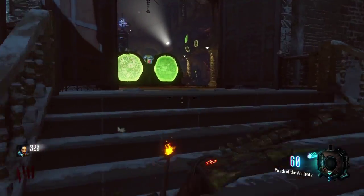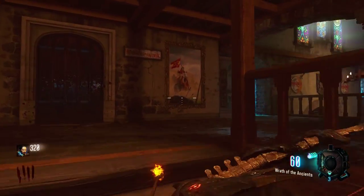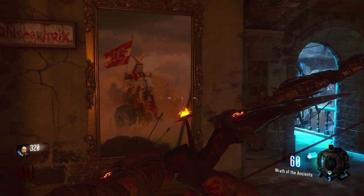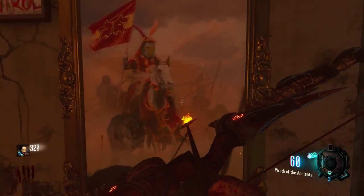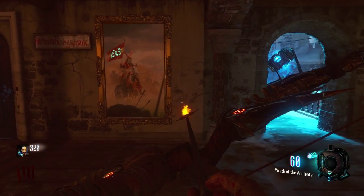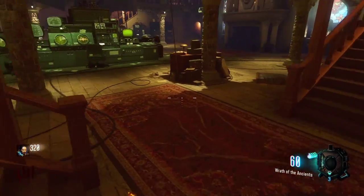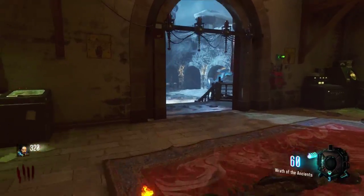The second one is in the comms room, running up these stairs right here to the right. You'll see the picture with the king riding the horse — hold square on it. There's the notification that you did this correctly. If you did it in the right order it'll stay lit up; if not, the dog head logo will disappear.